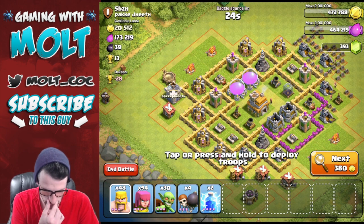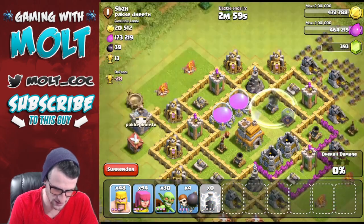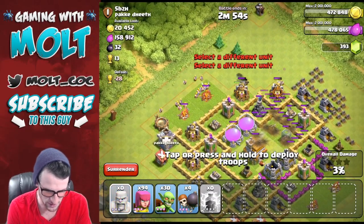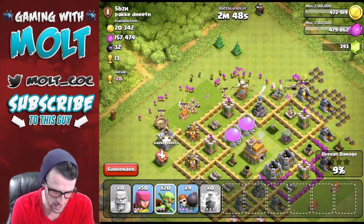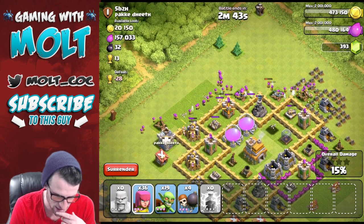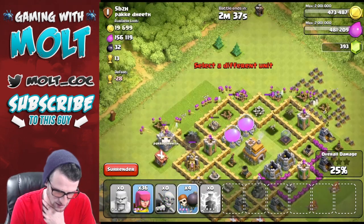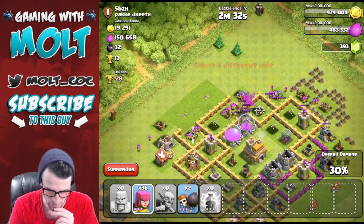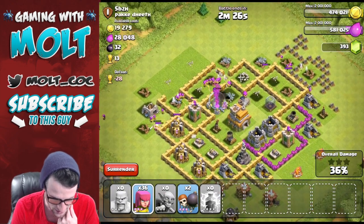Why don't we go after this one and get as much elixir as we can. Let's take out this mortar right here, and let's see how much of this elixir we can get, because that will definitely help us with upgrading our troops. I'm gonna drop off a couple of goblins so they can run around, and then we really need to get rid of that wizard tower and that archer tower right there. Wizard tower down, archer tower down — get in there! Oh, I forgot we have wall breakers.